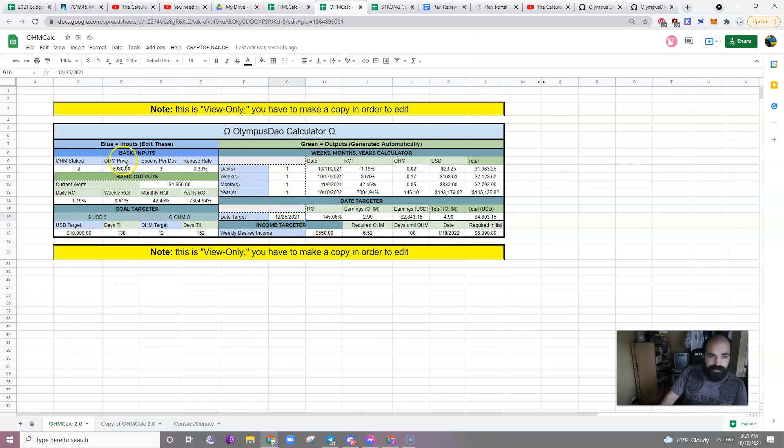Then I have the date targeter. We've done the days, weeks, and months sections. The date targeter just means how much will you have by that date. I keep Christmas in there as the default. We can also look at just next year — the first of the year, 1-1-2022. By then your return on investment will be 166% — you will have more than double and a half your OHM. Your earnings will be 3.32 OHM. So if you have 2 OHM now, by new year you will have 3.32 more OHM, or 5.32 OHM altogether.